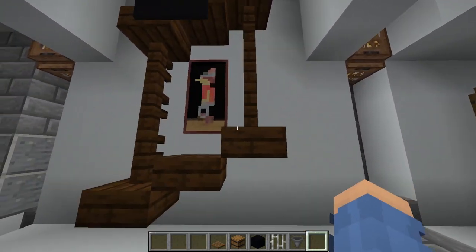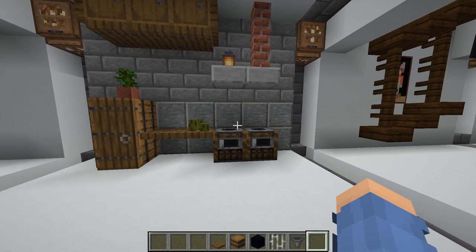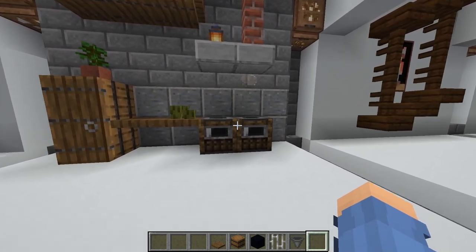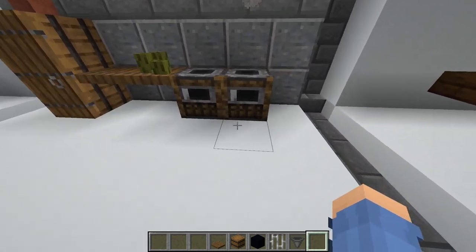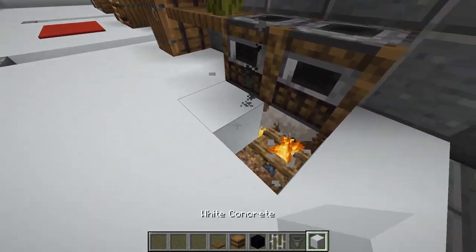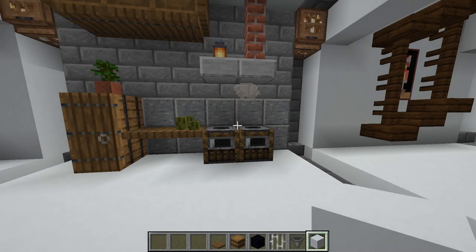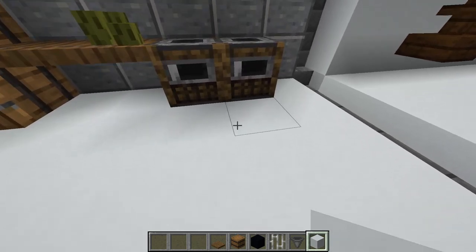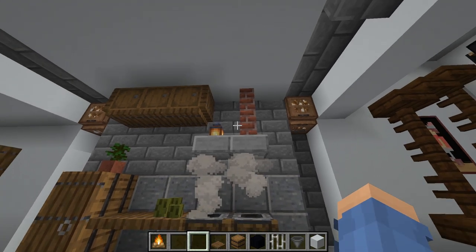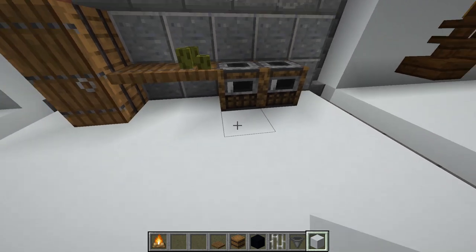If you like kitchens for your world, this is a really cool one - it's animated because it's got campfires underneath. I placed the campfires two blocks down because if you place them too high they just make too much smoke, which looks a bit silly. Place them two blocks underneath and it'll just do a little bit of smoke to make it look nice.